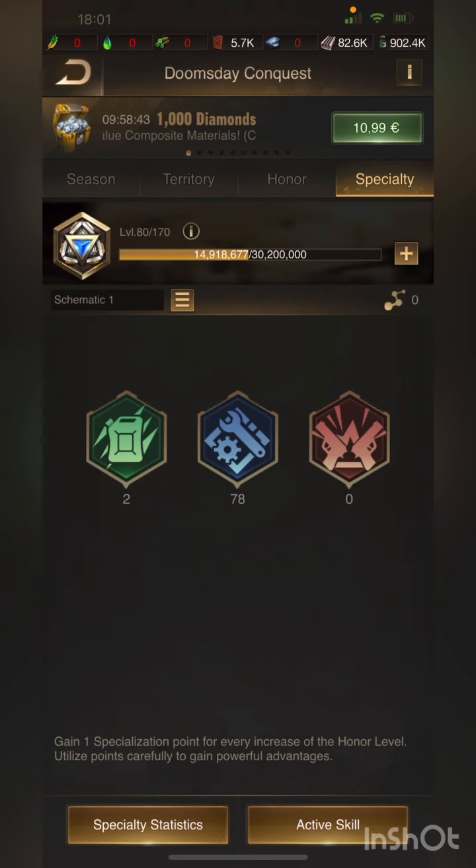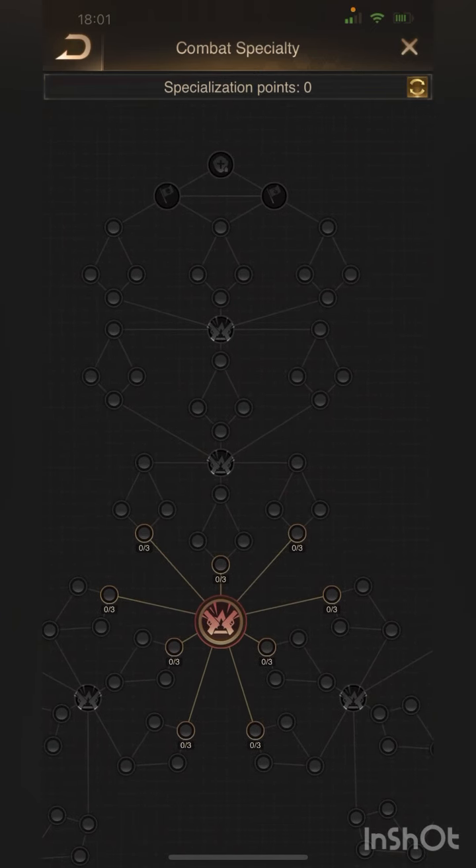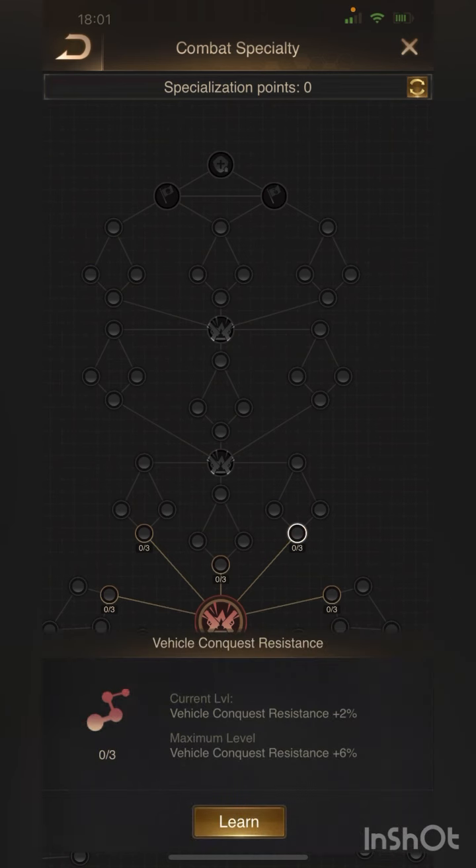Let's move on to the next category, the red one - combat specialty. There you have three paths. The right and left ones are for siege attack or defense, which are not important for tiling. The important one is the path above, where you can increase your conquest resistance or might.